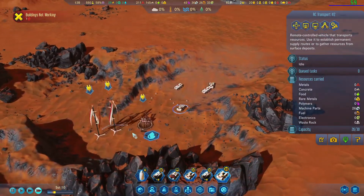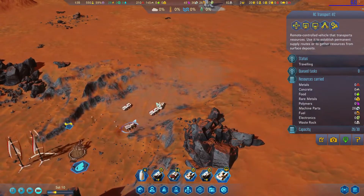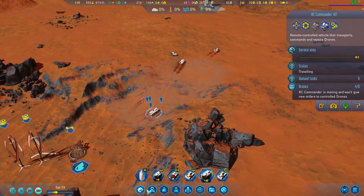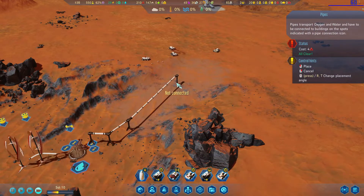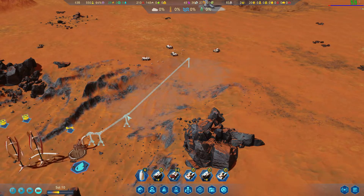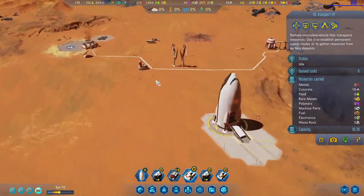You only have one metal, so you just had enough to build that. Let's move you all back out here and get some pops running. Too far from drone commander? No you're not. What do you need? You need metals. Let's take the concrete back.